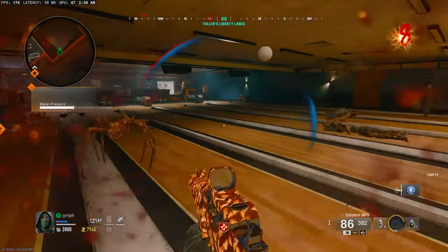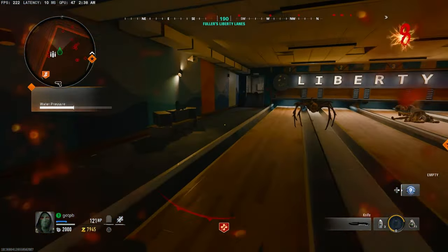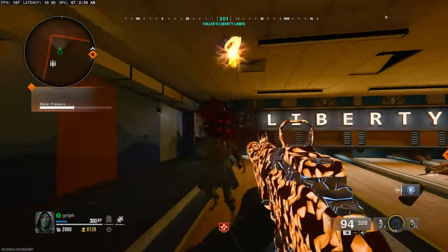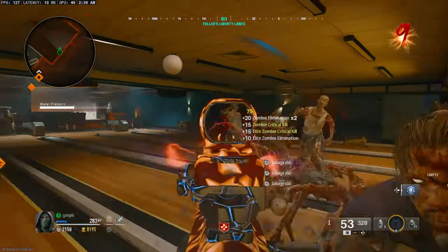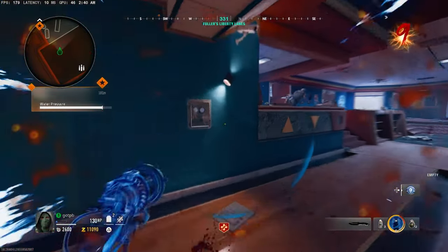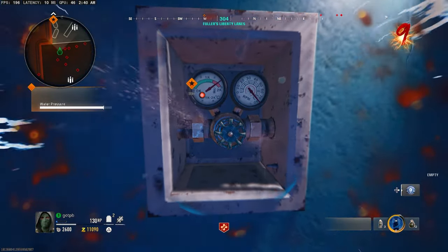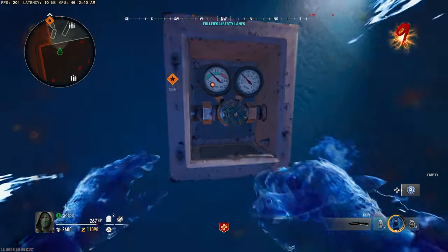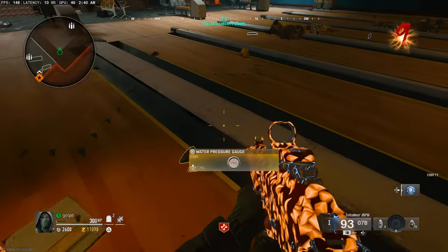When you get one zombie left, save up your Ether Shroud and then finish the step. It's not too hard — you'll do it in about a round. Pop your Ether Shroud, finish the step, and your second piece will pop off the wall.